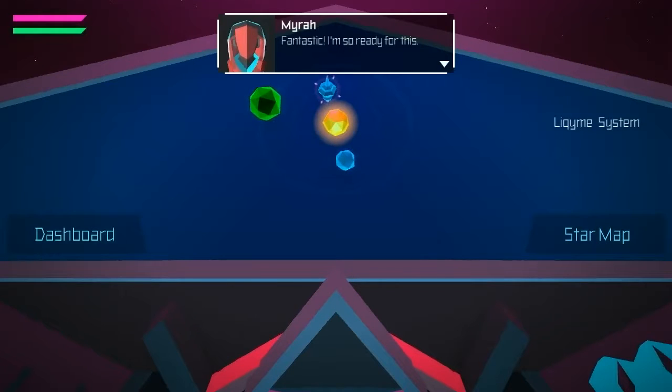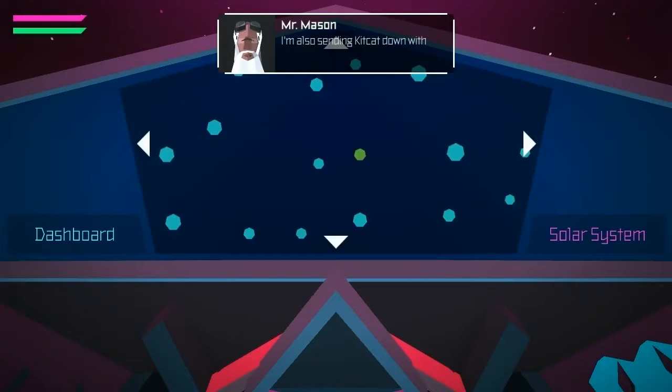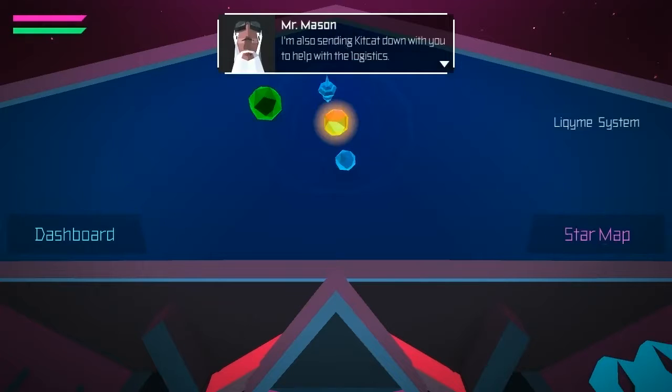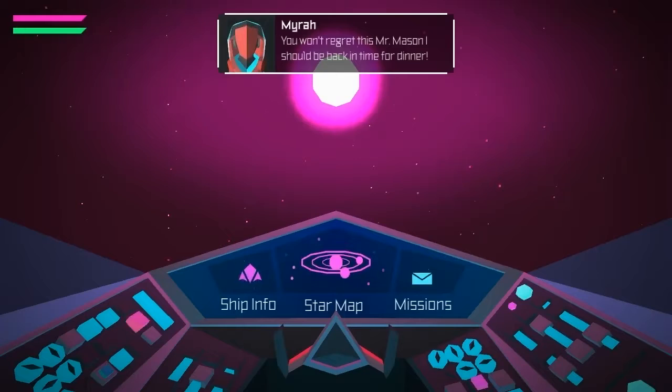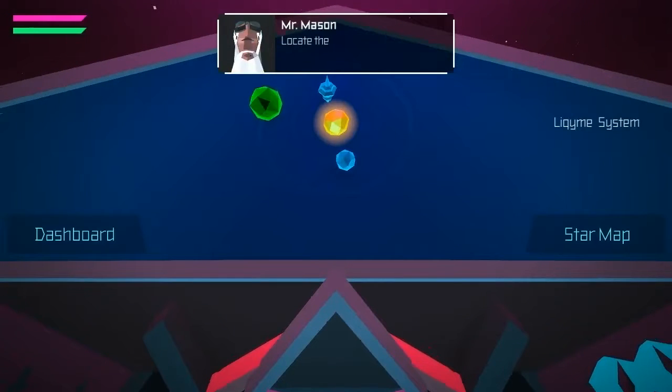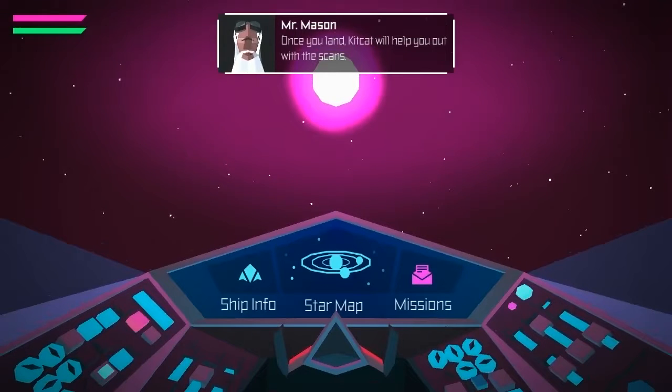Fantastic! I'm so ready for this. I packed a pistol for you just to be on the safe side. I'm also sending Kit Kat down with you to help with the logistics. Oh boy! You won't regret this Mr. Mason. I should be back in time for dinner. Locate the planet Avon on your star map in the Liquami system. It's highlighted in green. Once you land, Kit Kat will help you out with the scans. Good luck.